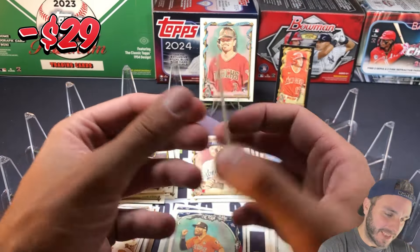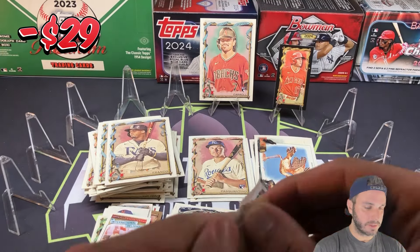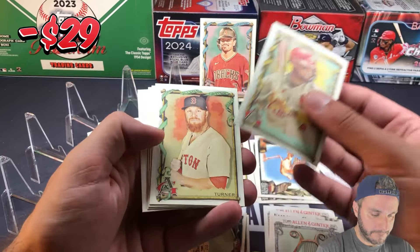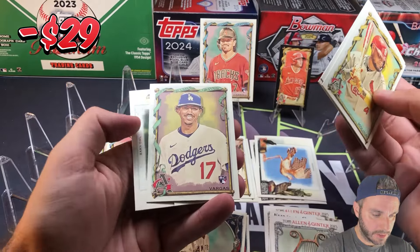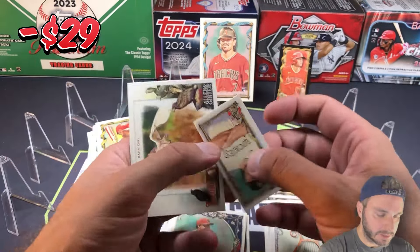And K-Rod, Francisco Rodriguez. So nice Shohei, nice Corbin, bunch of base. Yadier Molina, Justin Turner, Cody Bellinger. We got Miguel Vargas — mini of CJ Cron with the AG back.